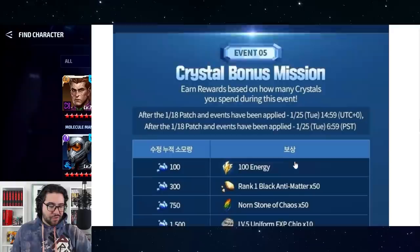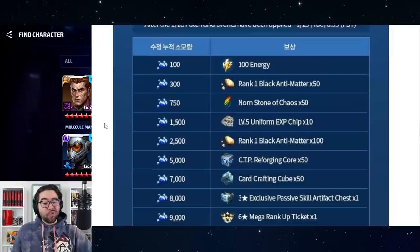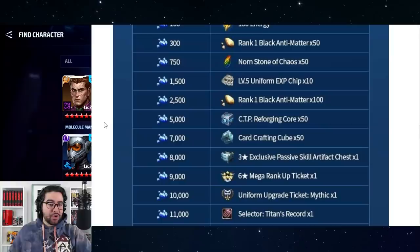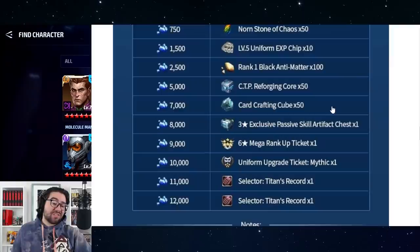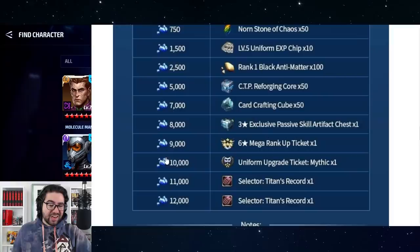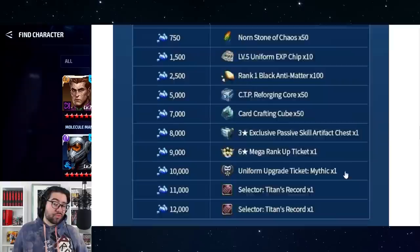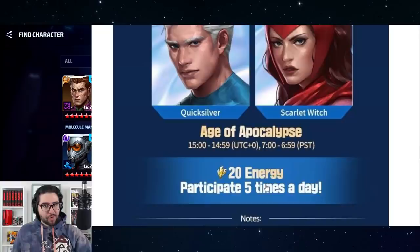There's an Emma Frost growth mission, and importantly we're getting a crystal bonus mission at the same time as the all-uniform sale — that's very rare in Marvel Future Fight. If you have a lot of crystals and are trying to get uniforms, it's a great time to double-dip. The crystal bonus mission gives a mega rank-up ticket at 9,000, a mythic upgrade ticket at 10,000, and titan selectors at 11,000 and 12,000, offering extra value beyond the 40% discount alone.